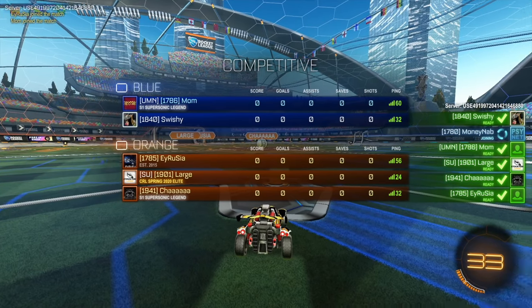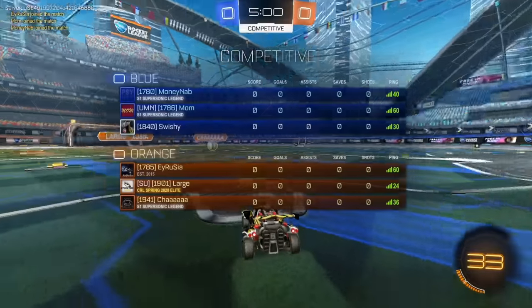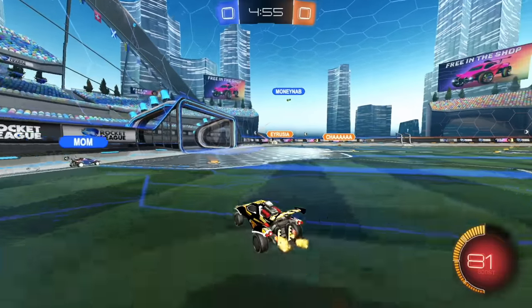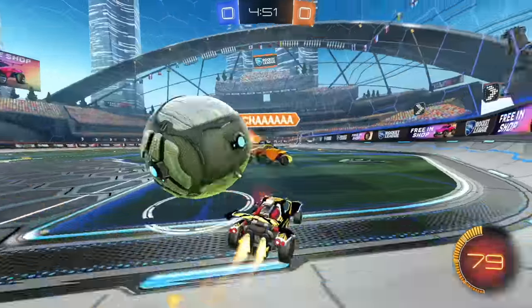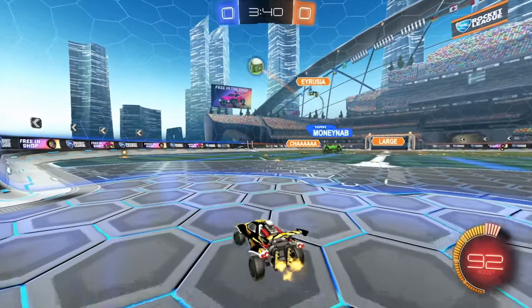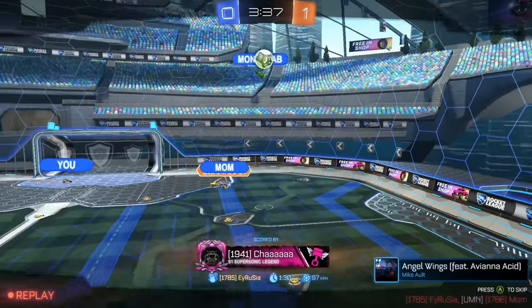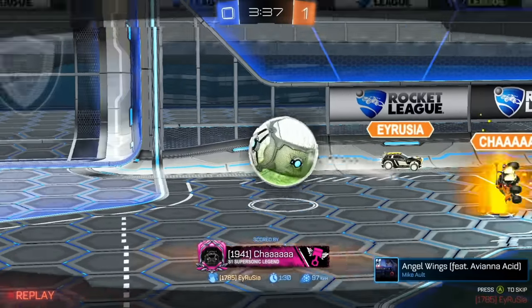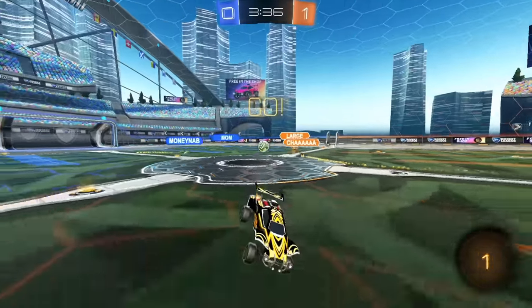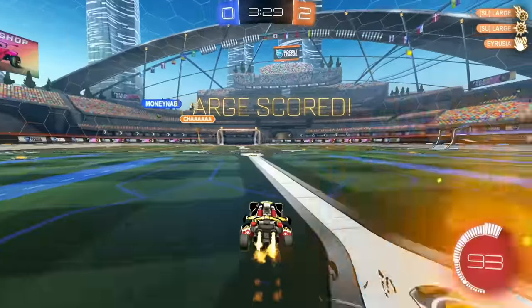As expected, we've got similar players again. Once again we've got Cha on the other team — he's won the last two games. We've got MoneyNab on our team this time. It's all 50-50, two players out of the game. MoneyNab should have time here — I think he could have caught that ball instead of going for the shot. I don't want Mom to touch this ball either because it's going to go out. He ended up bumping me out of the play — I don't think he meant to do that, though. We get scored on again. Unlucky.